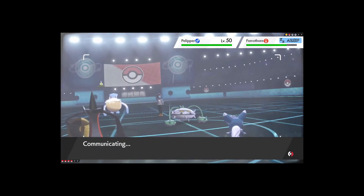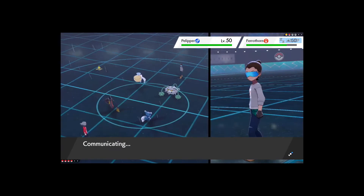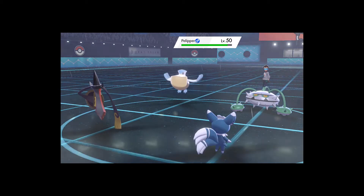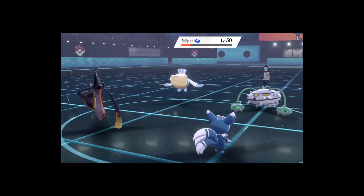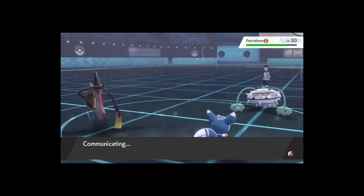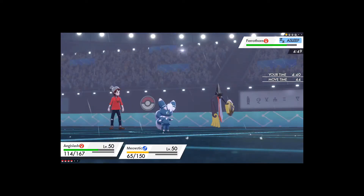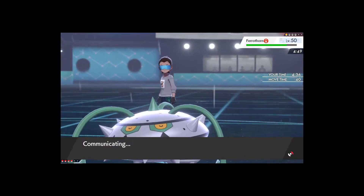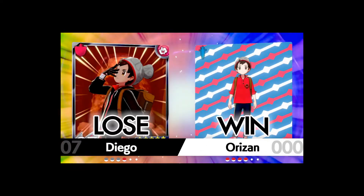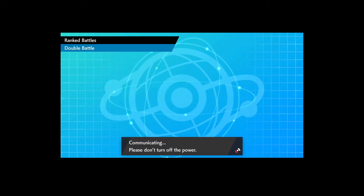So basically I built this team on my main save, put it on a rental team, and rented it on my side save — and I realize I can't change it quickly. I'll play this episode out and fix the natures after. The Adamant nature kind of helped us here actually — we have better priority moves. The opponent cancelled, so at least we got one win. This is still fun right?